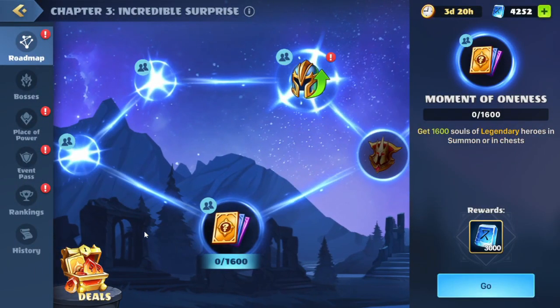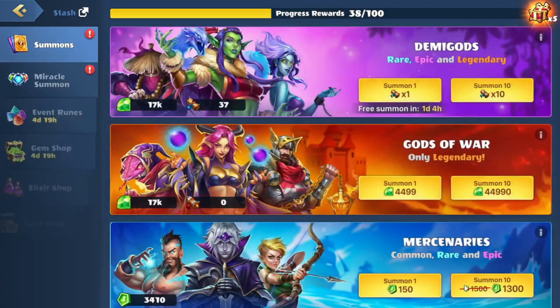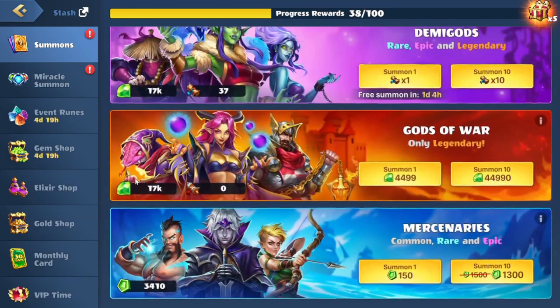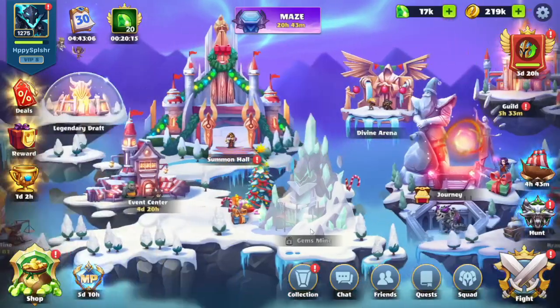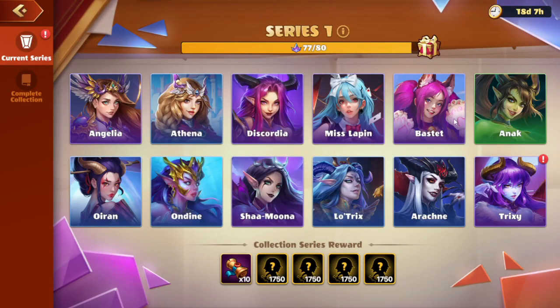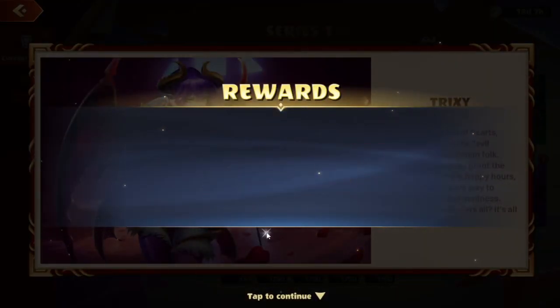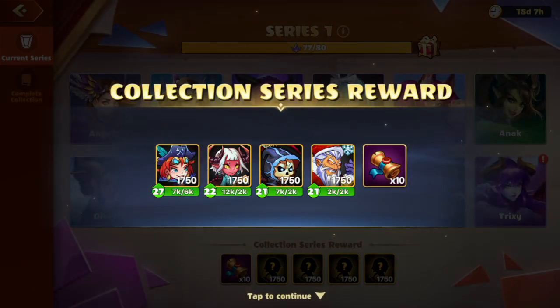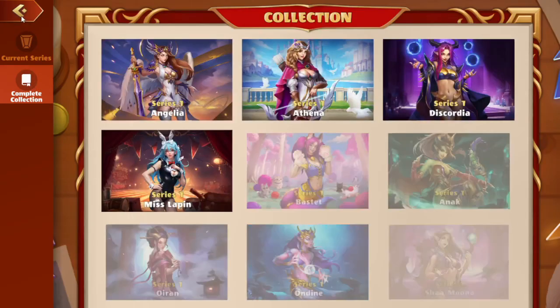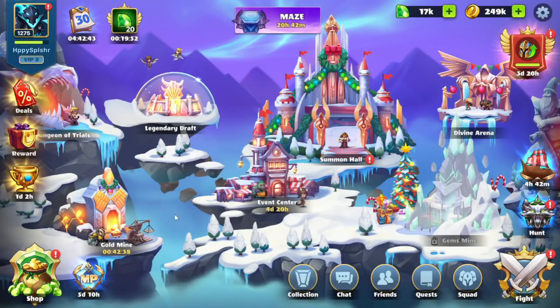We'll head back to the roadmap and do this bottom quest: get 1600 souls of legendary heroes in summon or in chest. We'll hit go. This brings us over to the summon hall. We're going to head out and go over to our collection, as we now have all the shards available. Let's see if this one will count — claim that and claim those as well. Got some extra Grace, which is nice. Okay, nothing here.